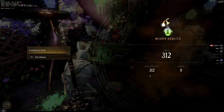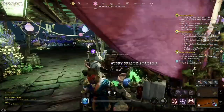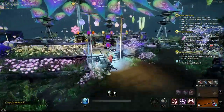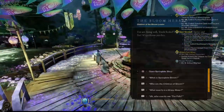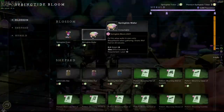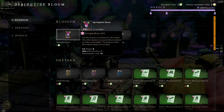I usually do about three to four hundred spritz every time I go out, which lasts me about three hours — roughly a hundred an hour. In the shop you can actually buy food which will increase the yield of the petals you get, and those petals you can redeem as tokens. There's also luck food, but I haven't found it as useful as the yield food — whatever works best for you.